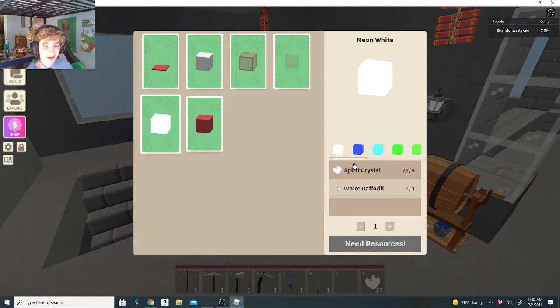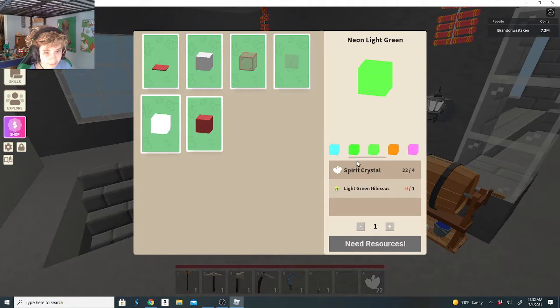Neon blocks guys, we have neon blocks! Finally. You can make blue, cyan or whatever, dark green, light green — there's so many. Orange, which is pretty cool. Pink, really cool. Purple.